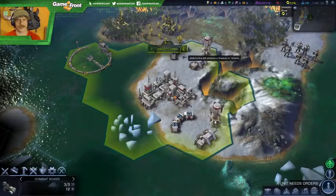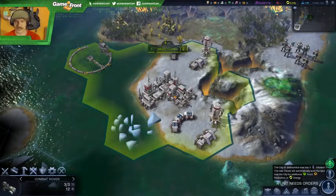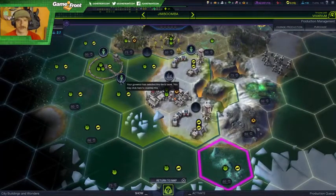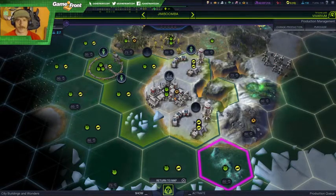Oh, 14 turns — I just can't. City has three citizens now — oh, how did I miss that a second ago? So one food to keep it at zero. Well, okay, I'm fine with that.